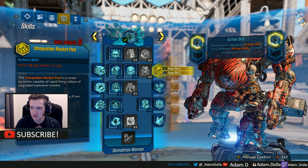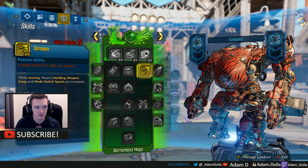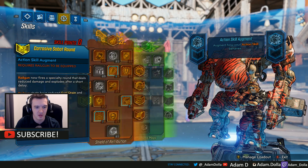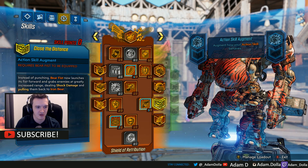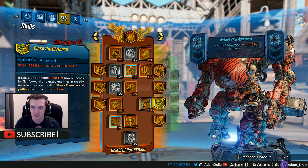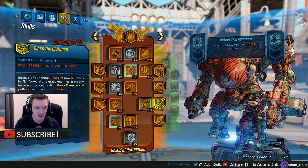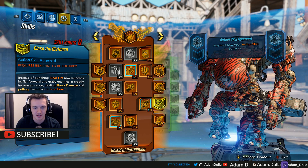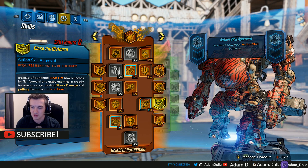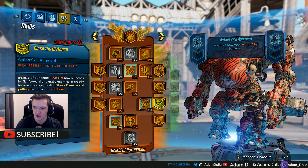They also fixed a bug on Close the Distance, which makes it pull enemies toward you on an action skill target. But nobody uses Iron Bear — I don't understand if they're not looking at their own game or what, but nobody's running an Iron Bear punching build. As fun as that would be, there's zero need for it.